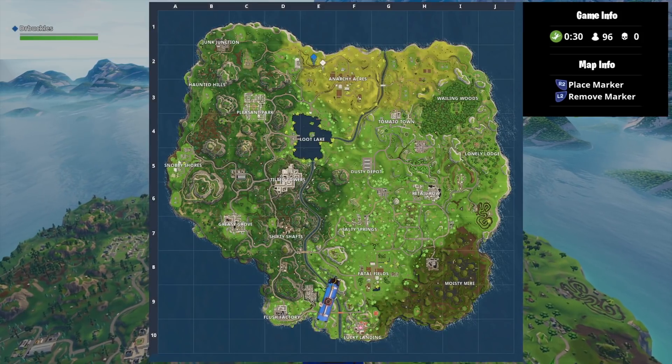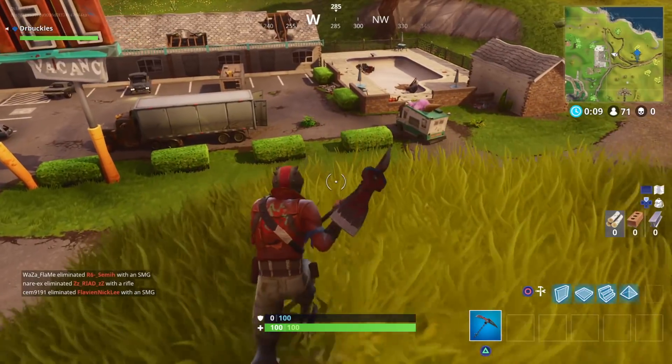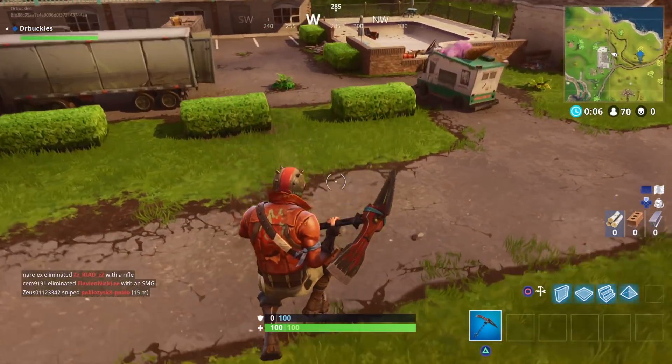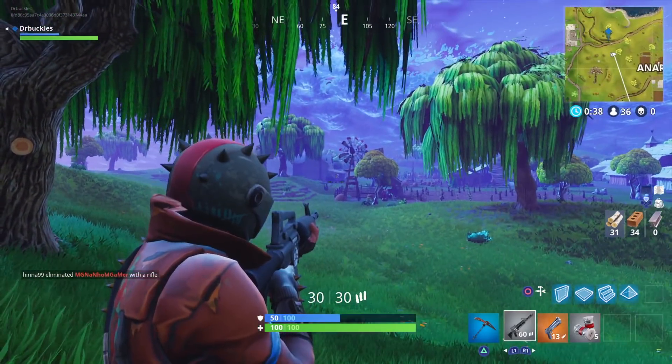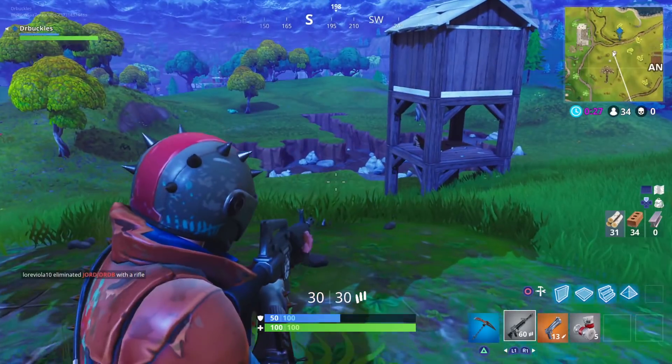For this challenge you want to head here, just east of the motel once you leave the battle bus. The pool in question is the one next to the motel, the windmill is on the edge of Anarchy Acres, and this hole in the ground is cut out in the shape of an umbrella if you look at it from the air.